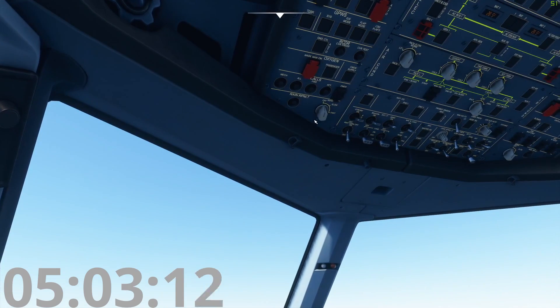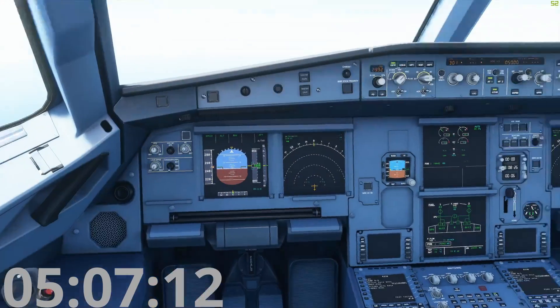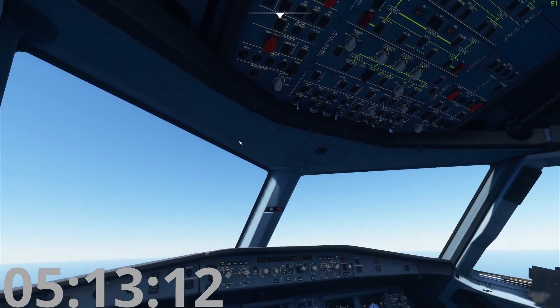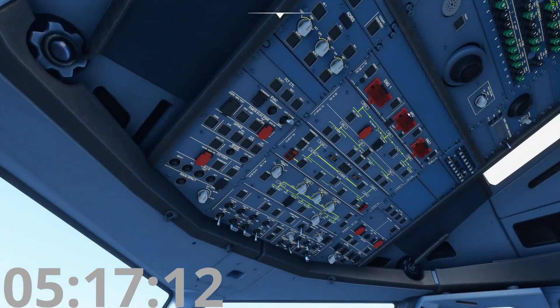These are the wipers — don't turn these on above 230 knots on the airspeed indicator. Right now we're doing 250, so don't turn those on as it might break. At 230, rain repellent: if there's a lot of rain you can press this and that magic rain stuff comes out and helps rain slide off the windscreen faster.